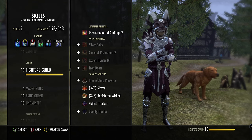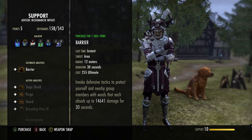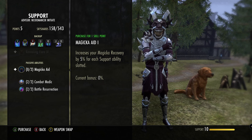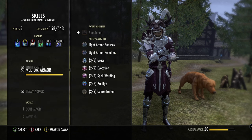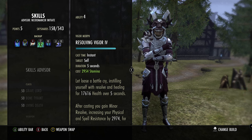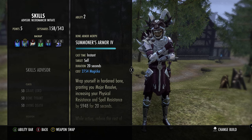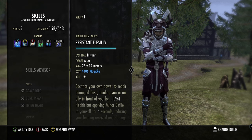An oh-shit button option is the support skill Barrier and its morph — also, when you put in those passives it's a free 10% magicka recovery, so keep that in mind. We are running Spirit Guardian, Race Against Time, and Summoner's Armor. You can run either morph for Summoner's Armor, but I prefer it. Also Resistance Flesh.